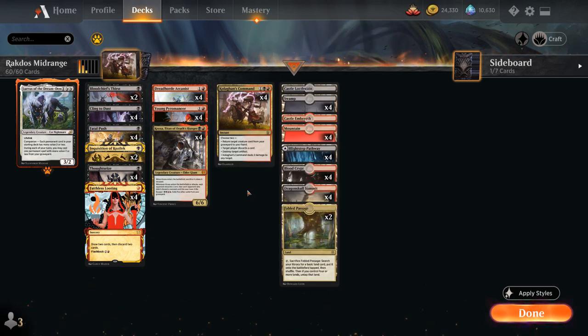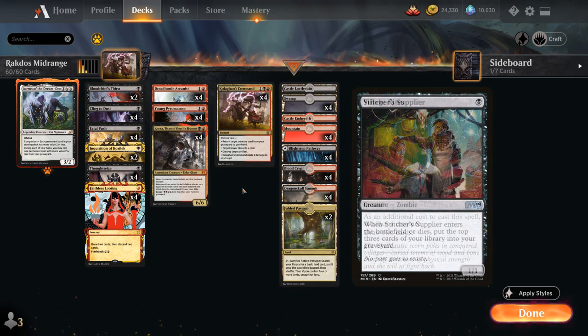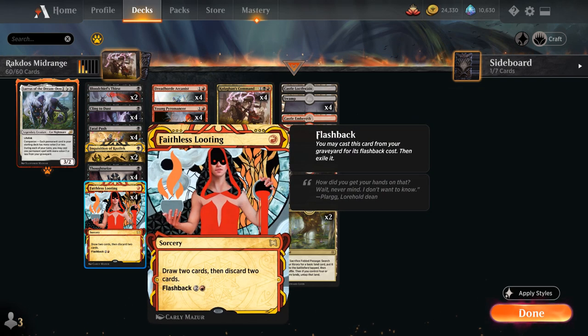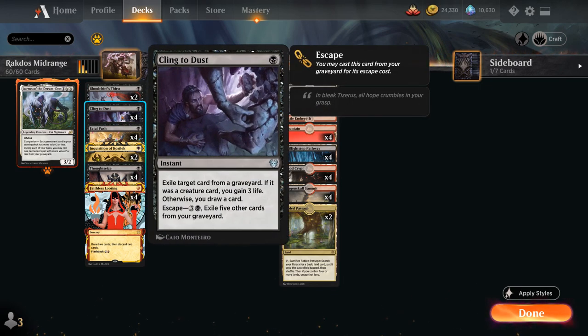Unlike some other black-red midrange decks in Historic, we're not playing the Stitcher Supplier Village Rites package with Claim the Firstborn. Instead we're opting for more interaction, and we've got Faithless Looting as a way to fill the graveyard and enable synergies. Another interesting addition is the full playset of Cling to Dust, giving us some graveyard interaction.